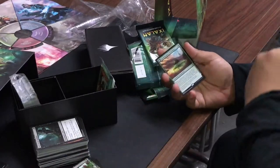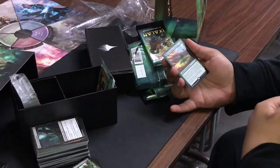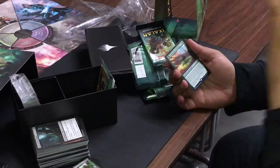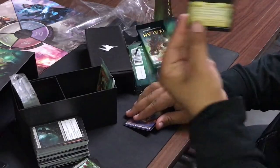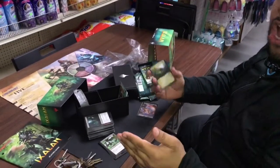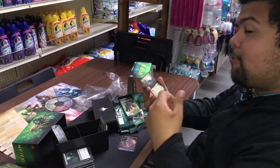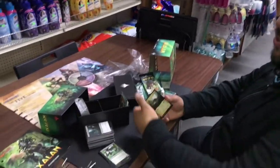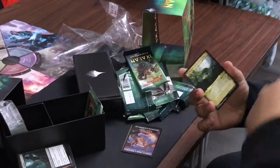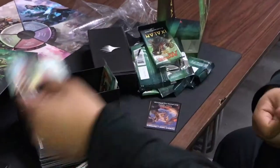Yes! This is the enchantment land I was talking about. Growing Rites of Itlimoc: when it enters, reveal the top four cards, put a creature into your hand, and the rest on the bottom. At the beginning of your end step, if you control four or more creatures, transform it into Itlimoc, Cradle of the Sun. Once transformed, tap for a green mana for each creature you control — so with six dinosaurs you get six green mana. This is exactly what I've been wanting!